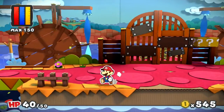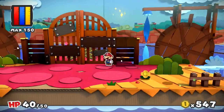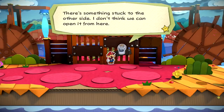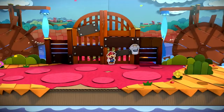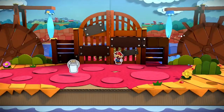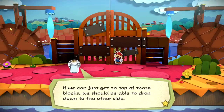Good idea! Now if only we could find a way! There's something stuck to the other side. I don't think we can open it from here. We really need to get in there! Huey, not to offend, but I'm always open to suggestions! If we can just get on top of those blocks, we should be able to drop down on the other side.